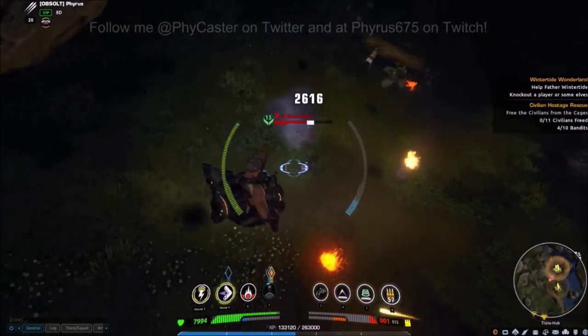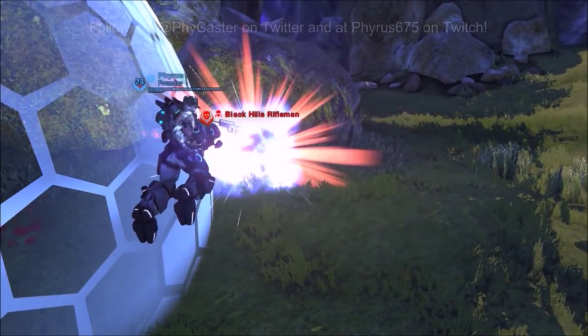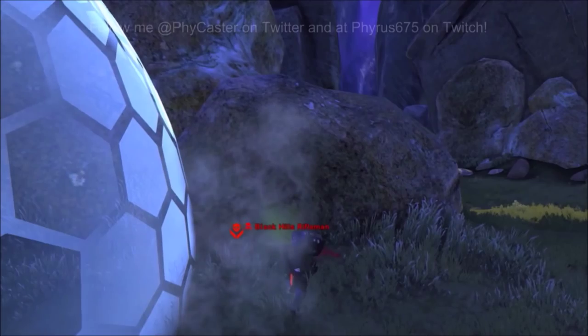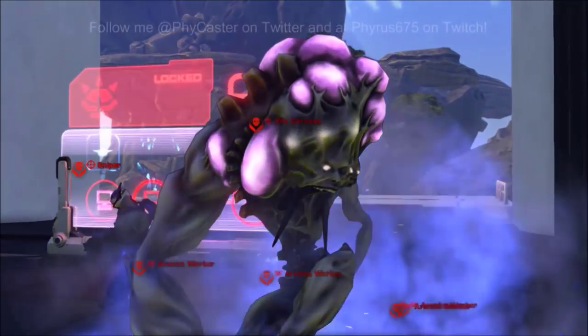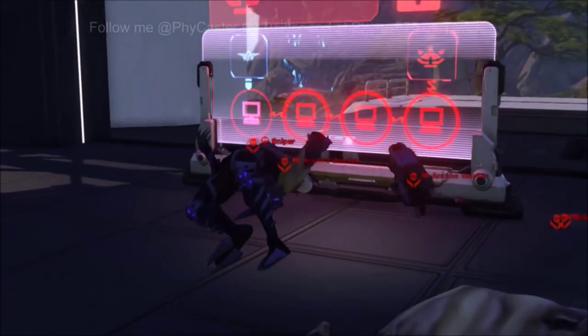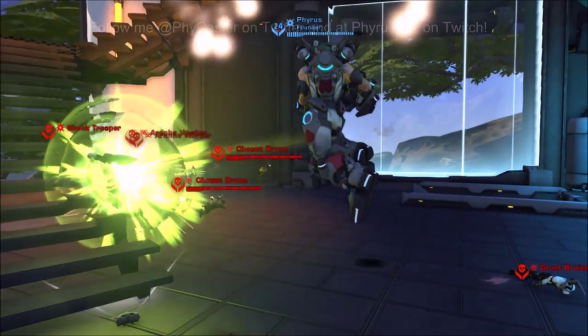The Plasma Cannon lobs large balls of explosive plasma downrange at a moderate ballistic speed, with a splash damage radius of two meters. Due to this slowed ballistic speed, the plasma rounds are subject to trajectory drop at range. The slow speed also means you may have to aim ahead of a moving target, so the round gets to the spot at the same time the target does.